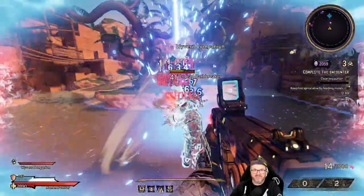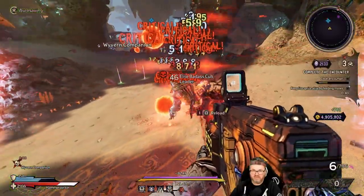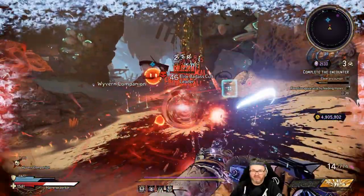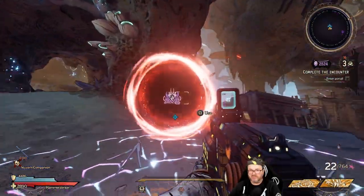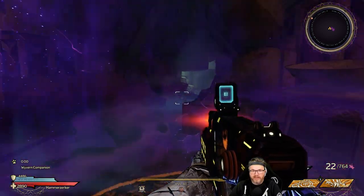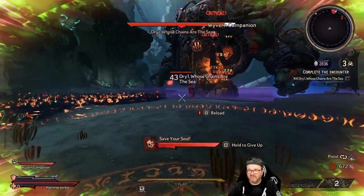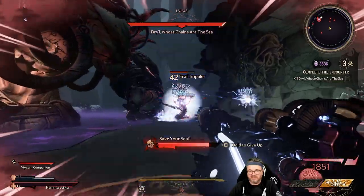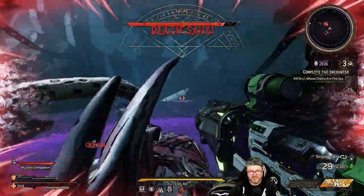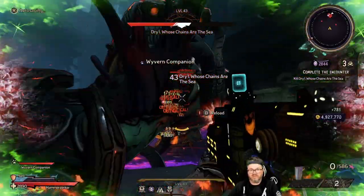Nice landing dude, you stuck that landing! Excuse me, you're laying on my orb — if you could just move away, get away from the orb. All right, cool. Guess what — boss fight, and I don't even know who this is. Yo, where's my mermaid bitches? Yo, mermaid bitches, come here. I'll be up here if you need me. Daryl — what the hell are you even throwing at me, man?